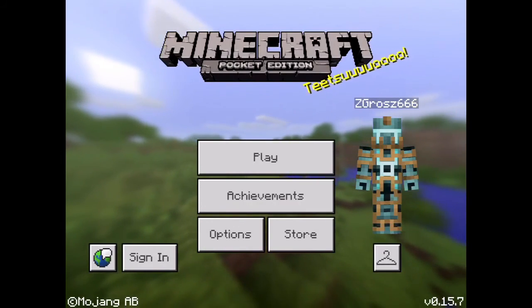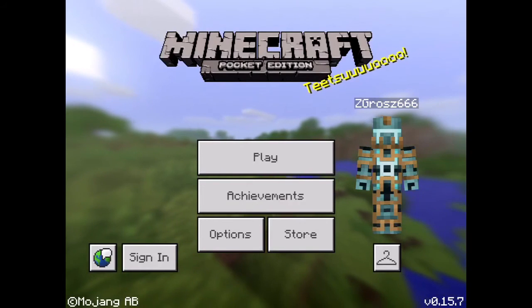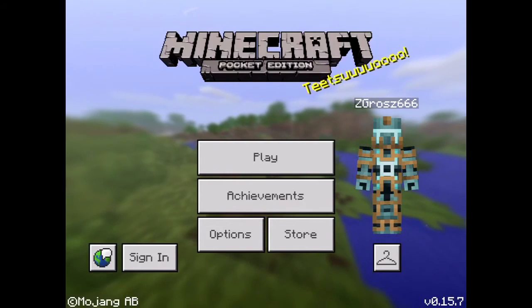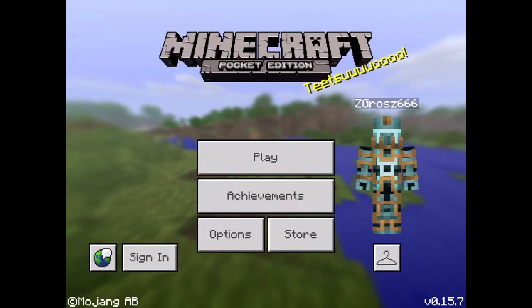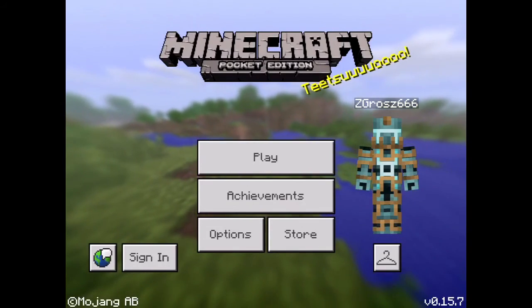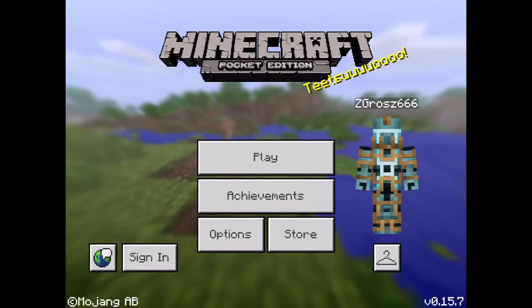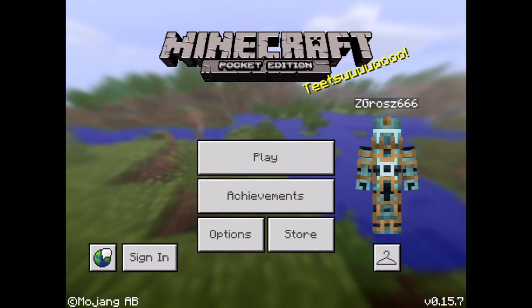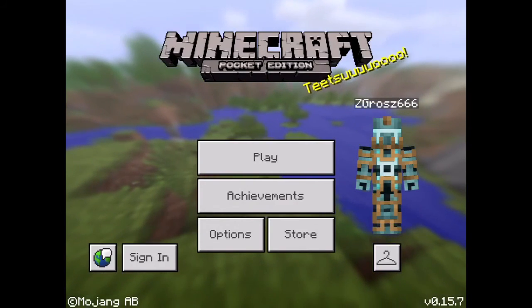This is a wave — a redstone wave. It's pleasing to look at, but other than that, it's pretty useless. It's made with pistons, minecarts, and redstone. And if you take a look at the design, it's fairly easy to make it larger by just doubling up the design and making it a humongous wave.